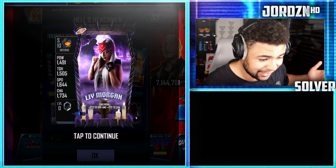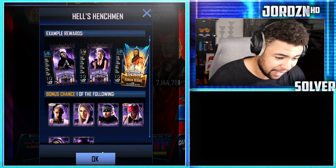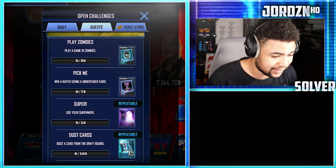The card I want from those packs — you guys know — it's going to be Alexa Bliss or Liv Morgan. So at the end of the day I'm going to be doing this grind when I'm actually going for that Undertaker card.